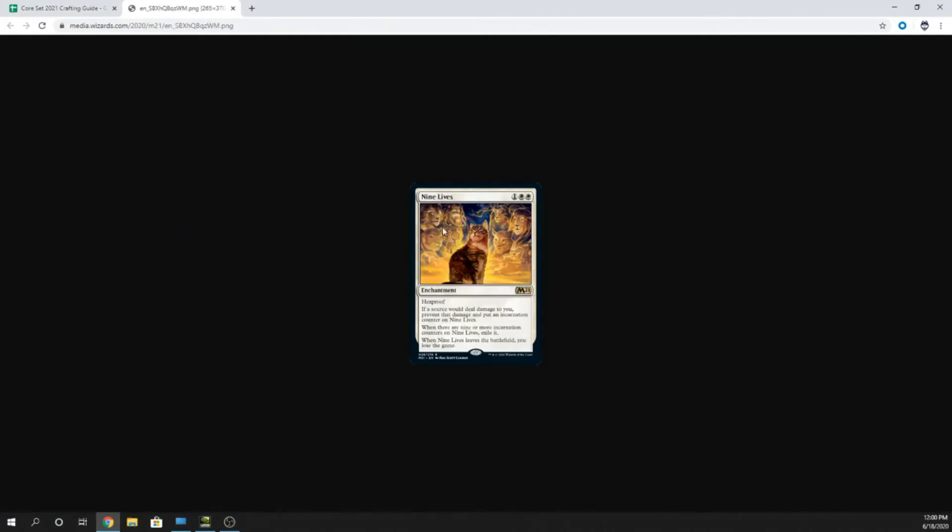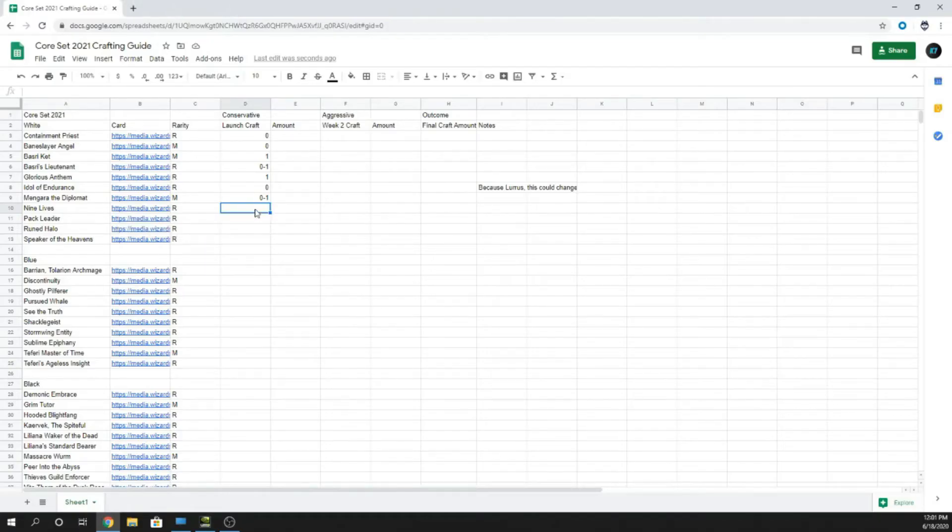Next is Nine Lives — three mana, one and two whites, enchantment with hexproof. If a source would deal damage to you, prevent that damage and put an incarnation counter on Nine Lives. When there are nine or more incarnation counters on it, exile it. When Nine Lives leaves the battlefield, you lose the game. I think it could see play in control decks maybe as a sideboard piece. I'd say craft one — put it in your sideboard, it might have relevance and could end up being pretty good later in the meta.